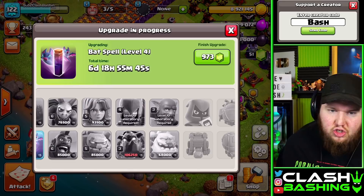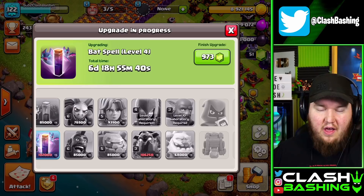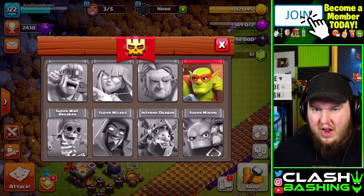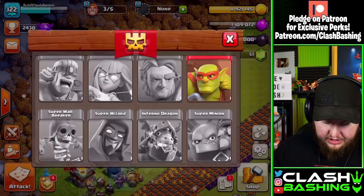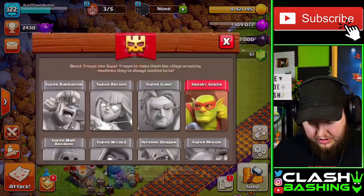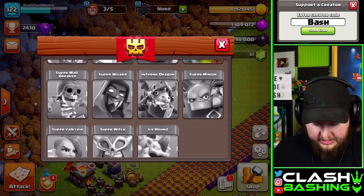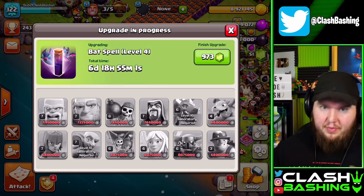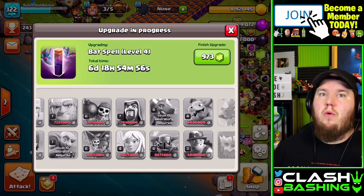We already have our bat spell going up. As for dark troops, valkyries aren't a big priority — they just don't get used much. Golems are making a bit of a comeback but still awkward. For super troops, consider wall breakers early because super wall breakers are great, especially for hybrid — you just need one level to unlock them. Super barbs and super archers aren't really a necessity. Goblins and wall breakers are the main ones worth focusing on at Town Hall 11.